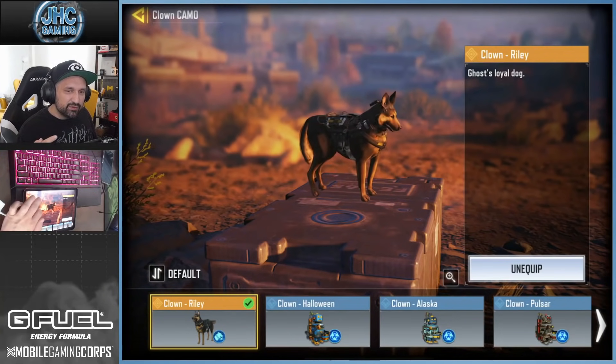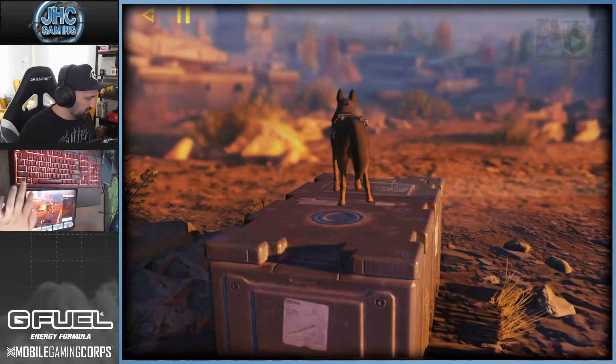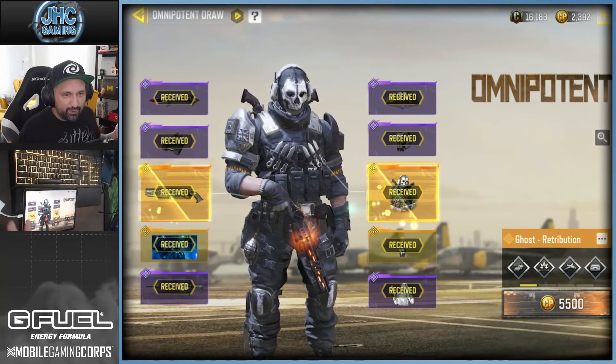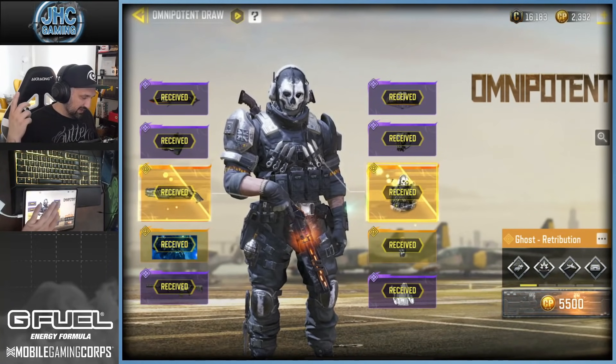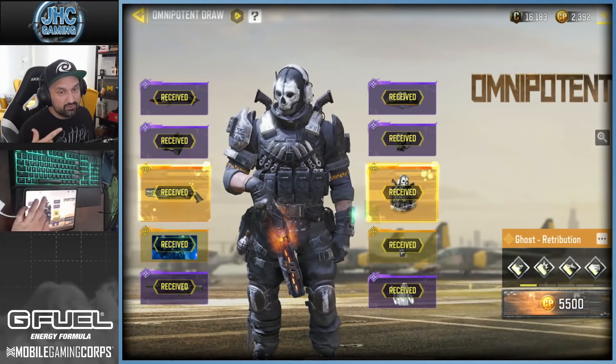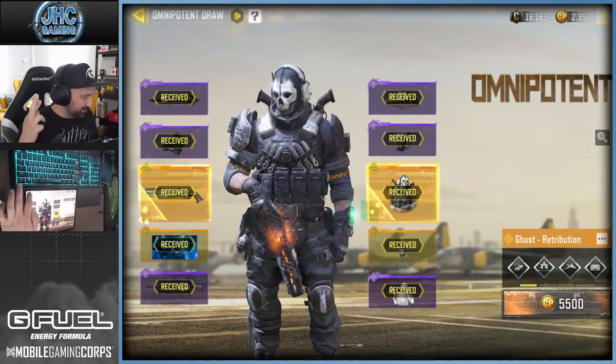You don't see the dog in the draw if you check the lucky draw. You see the 10 items there, but the dog was kind of a surprise — it comes with the Ghost skin. So if you don't get the Ghost soldier, you don't get the dog. They go together.